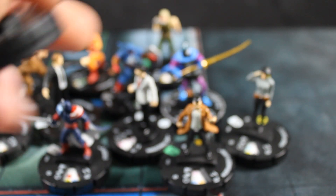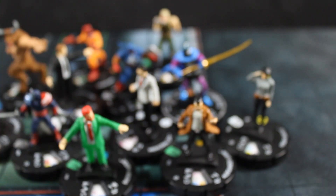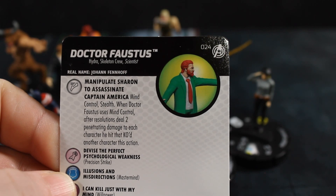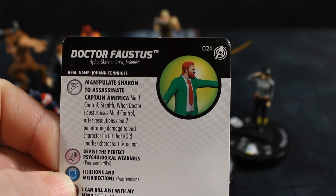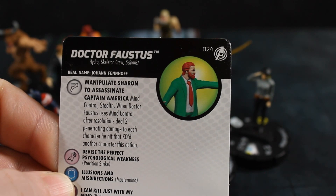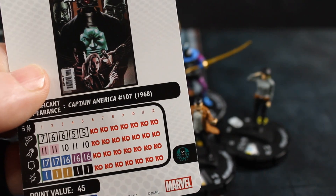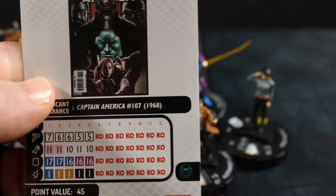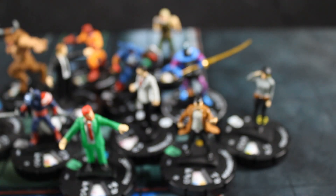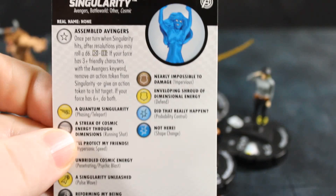Next is Dr. Faustus. He's got Hydra, Skeleton Crew, and Scientist keywords. His trait gives him Mind Control with Stealth — when Dr. Faustus uses Mind Control, after resolutions deal 2 penetrating damage to each character he hit that KO'd another character this action. Souped-up Mind Control is always good. At 45 points with an 11 attack and Hydra keyword, he's decent, though we've got better mind controllers out there.